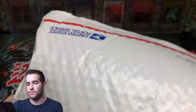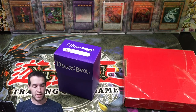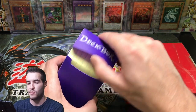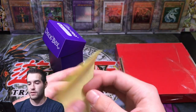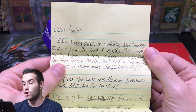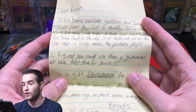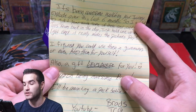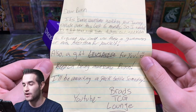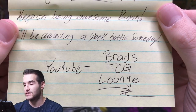Let's get into this and see what we were sent. It looks like a deck box is the only thing in here. Is there a note? Okay, so this one's from Brad — we'll call him Brad, not going to give away his whole name. Oh, here we go, here's the note. Let's open it up and see what he has to say. 'Dear Ruxan, it's been awesome watching your journey explode over the last six months. I wanted to gift you some of the cool old Yu-Gi-Oh toys from back in the day. Just hold one up to the light and it really makes the pictures pop. I figured you could use these in giveaways or even keep them yourself.' Keep on being awesome — I'll be awaiting a pack battle someday. YouTube: Brad's TCG Lounge. Let's see what he sent us.